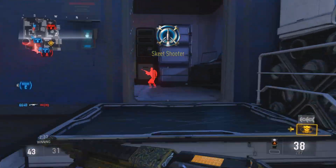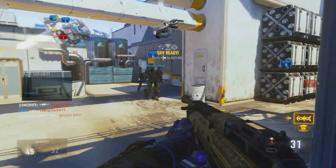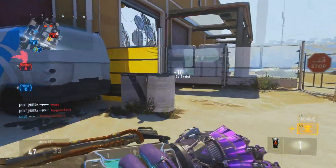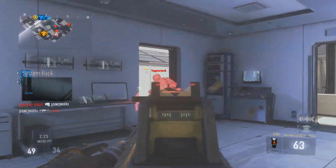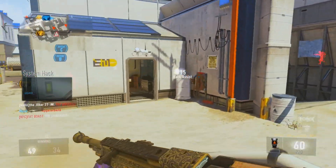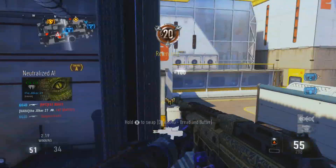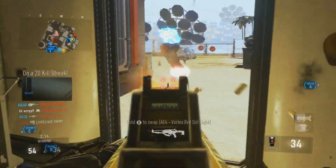I think this thing will absolutely melt with the plus one damage. The ASM1 Speakeasy actually has minus one on the damage, however it does have an increased fire rate. So I tested this gun out — I said, this gun has plus one damage, what if I try it with the rapid fire attachment? And it is absolutely crazy. I put rapid fire on it with the grip, and the recoil was out of this world. I do not recommend it at all.